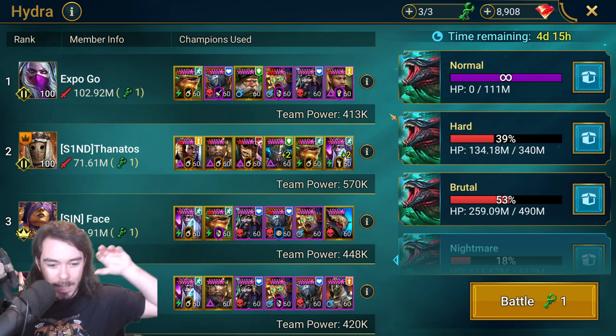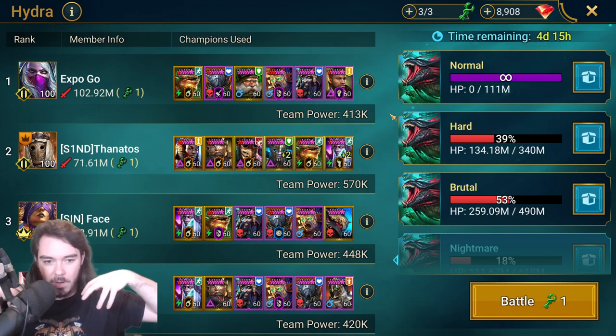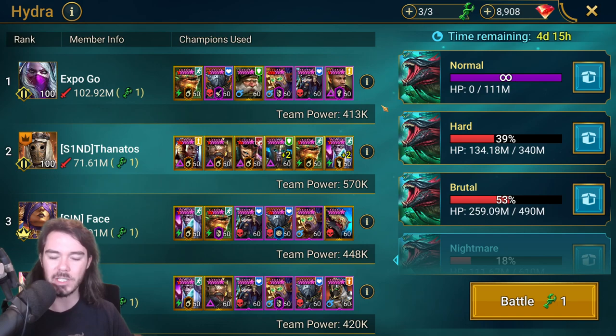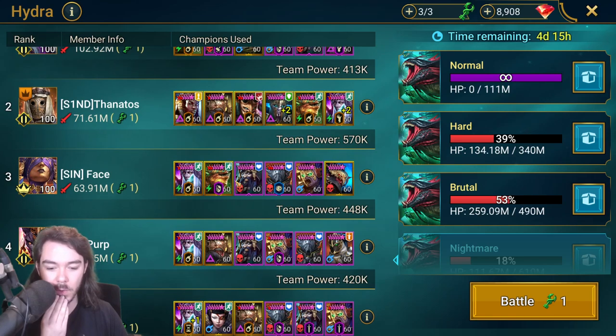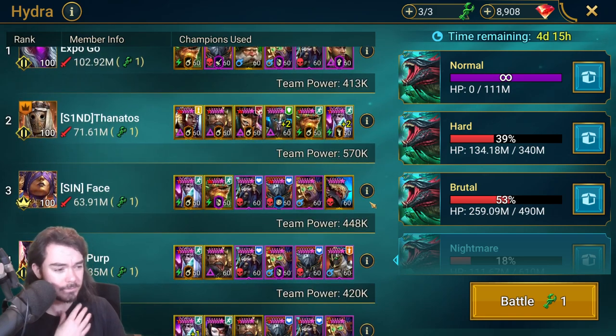For anyone interested in getting into that mindset of min-maxing the Hydra and starting to think about what sort of steps do I need to take to really get the most out of this — these are the sort of things, and I haven't really drawn attention to it too much before, so I thought it'd be good to do. Hopefully you found it an interesting discussion. I'll try to talk to ExpoGo and see if we can get a showcase of this team up — it's a really, really cool team. Might talk to Face as well, another Criskless team with Nekmothar and the Skull Lord instead. Thanks for watching, I'll see you all next time. Bye-bye.